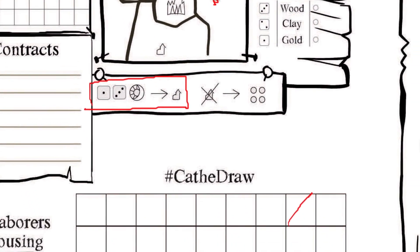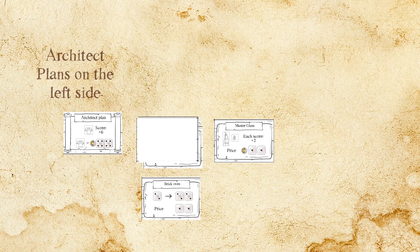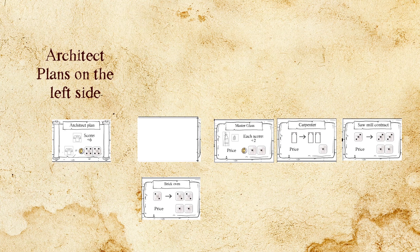Remember to start each turn by passing time by crossing out one space on your grid. Afterwards, rearrange architect plans to the left and then draw until there are 3 visible master cards to the right of the stack before you roll for resources.